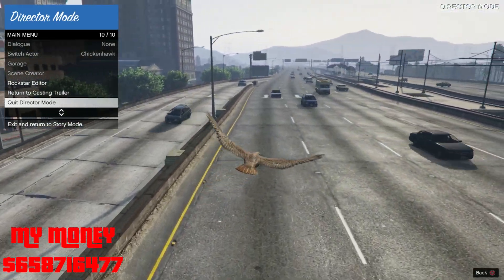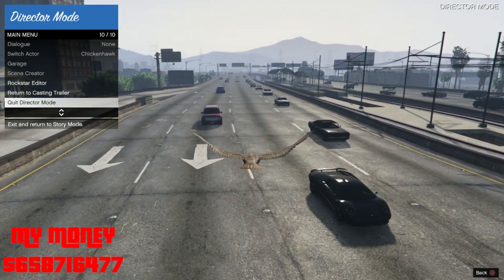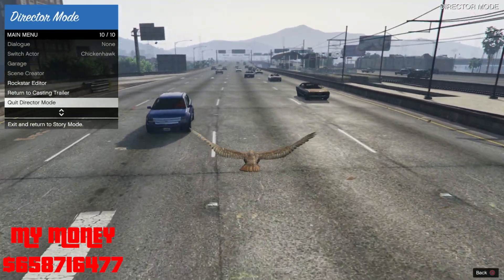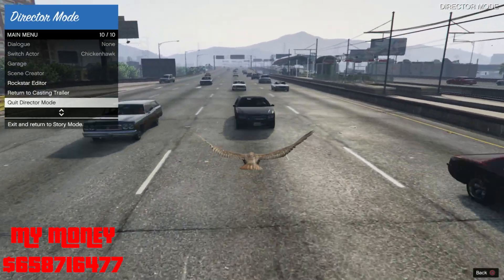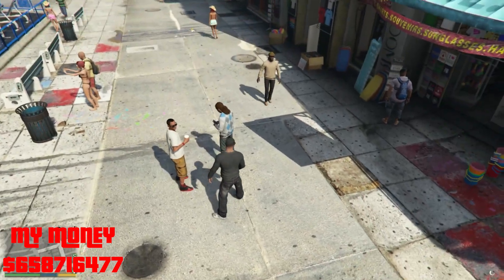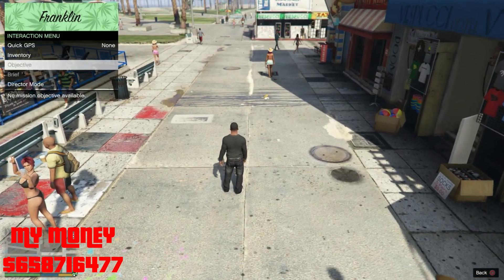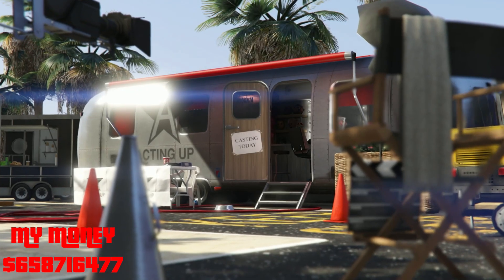If you don't get it, it's going to play out like normal. You can always pull up your interaction menu and try it again until you get it. I'm going to skip to where I got it, because if not it's going to be a long video. So once you hit it, it should look something like this: pull up your interaction menu, press up on your d-pad once, and before the car hits you, spam X or A.